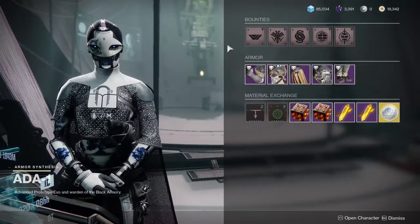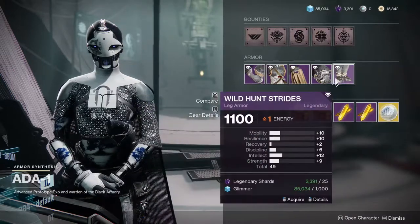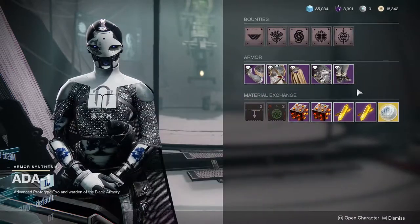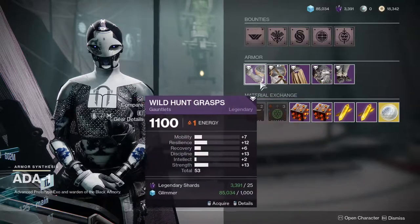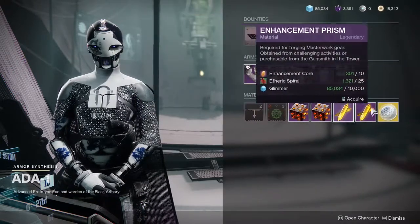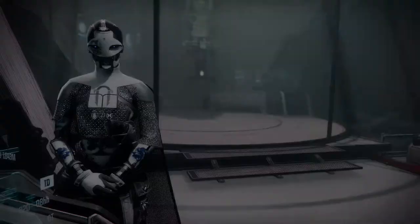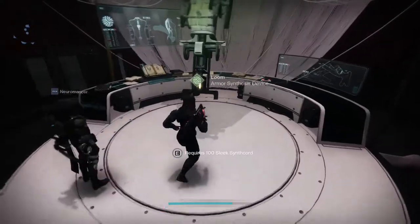Ada is also going to be selling random armor each week with different rolls. These are all kind of weak, but if you don't have this armor then this is going to be a great way for you to get armor pieces you don't have. We already knew she was going to have armor pieces since Banshee didn't have them before.